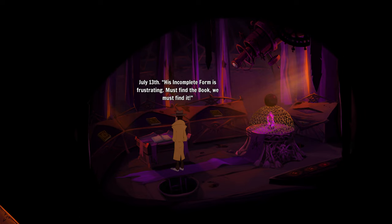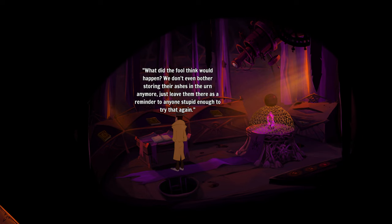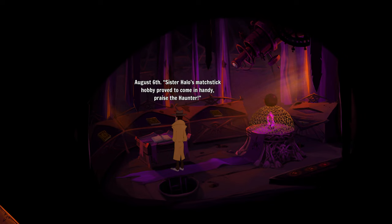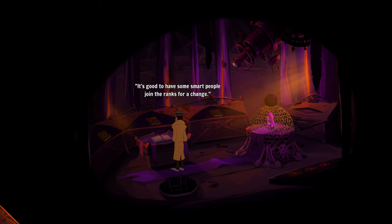July 13th: 'His incomplete form is frustrating — must find the book.' They probably mean the Necronomicon. Lumen snuck up into the summoning chamber to try to get the haunter's mark — what did the fool think? We don't even bother storing their ashes in the urn anymore, just leave them as a reminder. August 6th: 'Sister Halo's match copy proved to come in handy — praise the haunter.' Brothers bright and clean dropped the cannonball on it; not only did it not destroy what she built, but it lodged in the circular space above the stone.